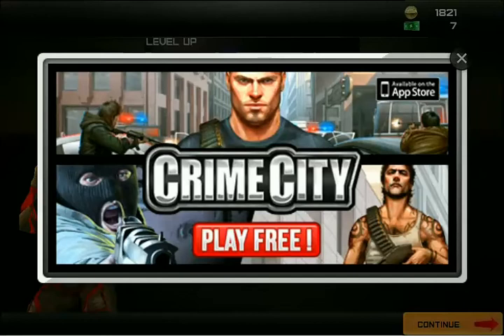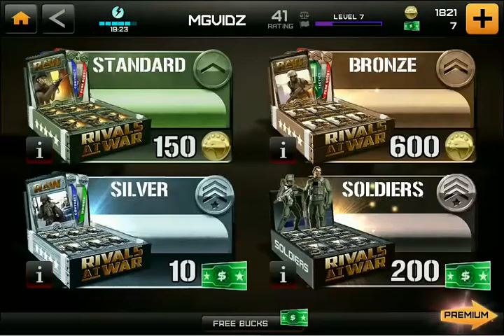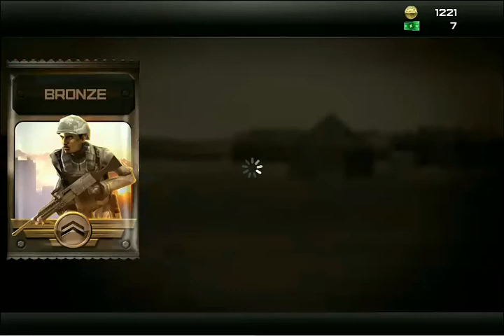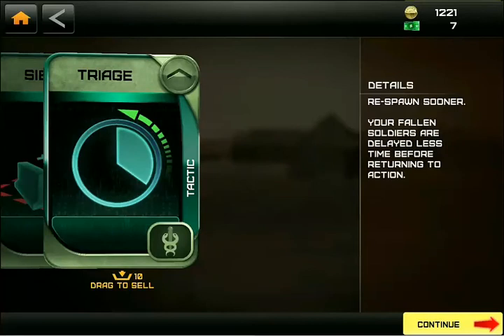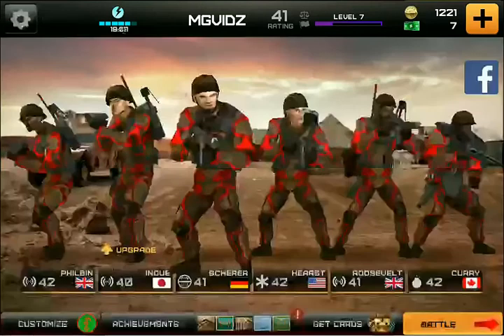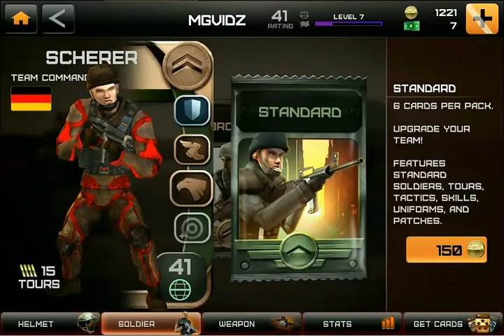I'll open up a bronze pack here really quick so you can see what they look like. You just select the pack and see what you end up getting. So now I've got a better medic — a level 41 medic, which is good to have — and then some tactics: High Ground, Siege, and Triage. You can also get specific upgrades or power-ups for individual soldiers. For instance, my team leader — you see how he's got shield, speed, and damage all highlighted — that's what you can do to help boost their stats.